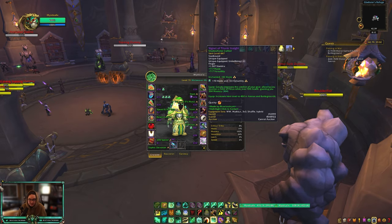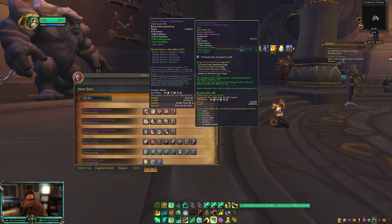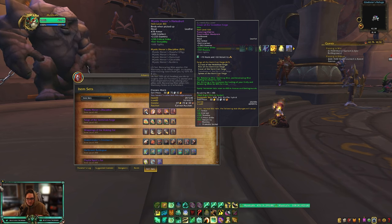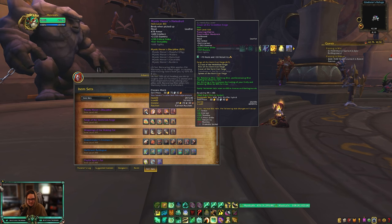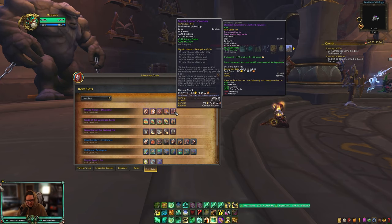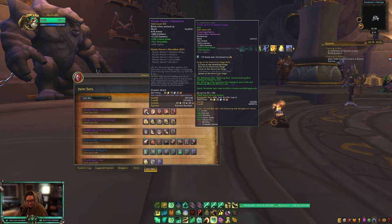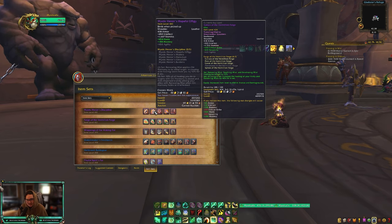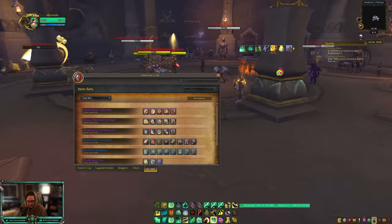For tier set you want both the 2-piece and 4-piece — they're very strong. The 2-piece makes it so when you use Enveloping Mist, your target gets a 50% healing buff (nerfed 50% in PvP, so 25%, but still great). The 4-piece stores 20% of healing done to targets with Chi Harmony and blooms to heal all targets with Renewing Mist. Keep Renewing Mist on teammates constantly. I run the tier on helm, shoulders, chest, and gloves — the legs slot I swap for the Conquest vendor piece because it has better stats.